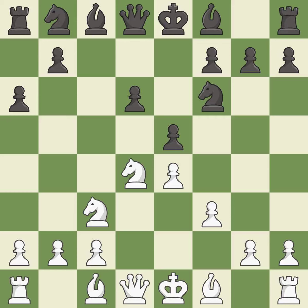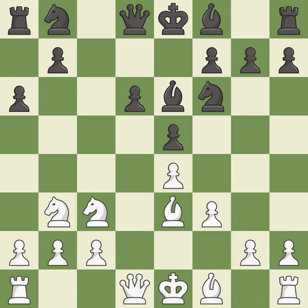The opposing knight is kicked by a pawn and must now move or be captured; this move puts the knight on a safer square. A bishop is developed off its starting square, getting it into the action, and another bishop is also activated off its starting square. Nbd7 develops the knight toward the center and supports the e5 pawn.